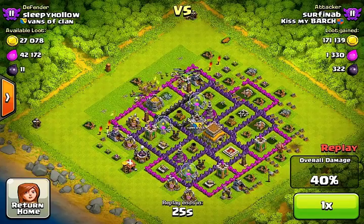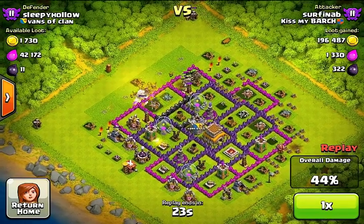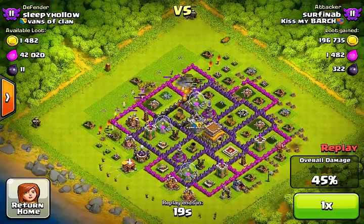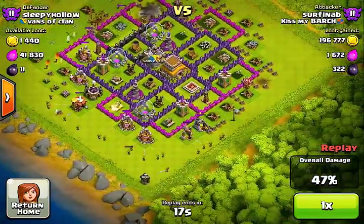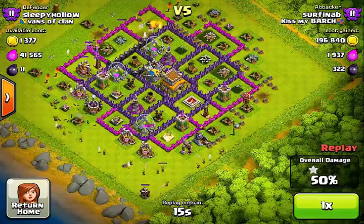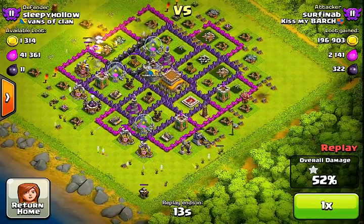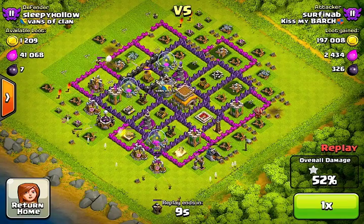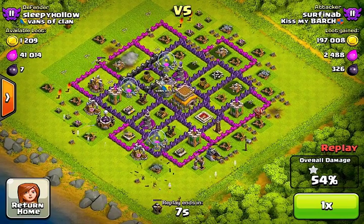And a little bit of Dark Elixir, why not? It looks like we're going to get the 50% here — 44% now, so I just unleash the rest of the troops to pick up these 2%. Every time they destroy one of these, boom — 52%. We got the one star, the trophies, and most importantly, the gold.